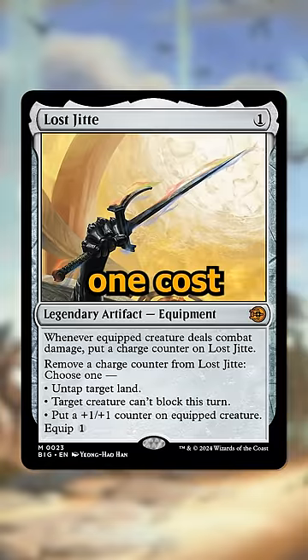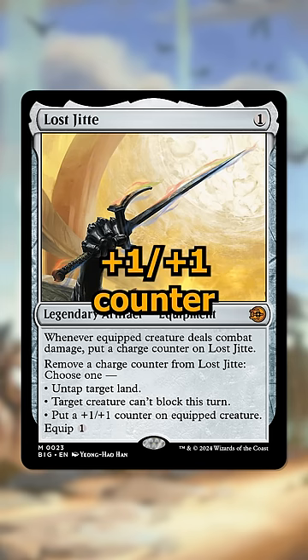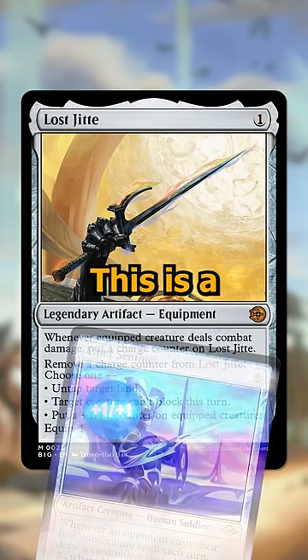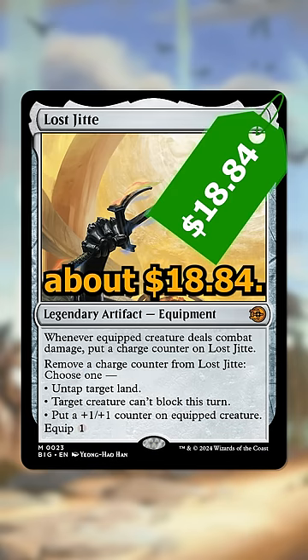Number two is Loot Jitte, a one-cost legendary equipment. Whenever the equipped creature deals combat damage to a player, you put a charge counter on it, and then you can remove a charge counter to untap a target land, make a target creature unable to block this turn, or put a plus one plus one counter on the equipped creature. This is a very low-cost, high-flexibility card in colorless, so it's currently going for about $18.84.